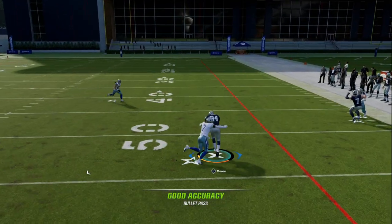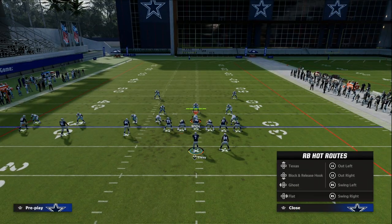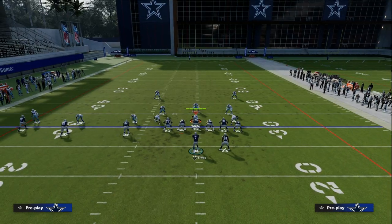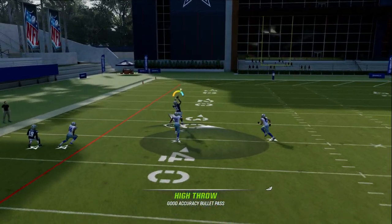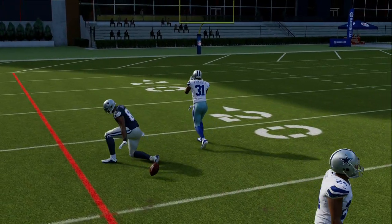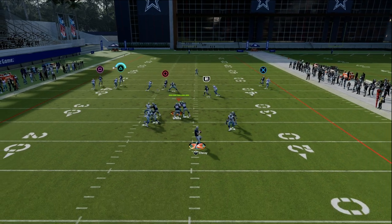You'll see the post route again cooking man. I do want to talk about one other big deal with man, specifically with man press. If they're running some press man on you, this streak is really good. You're just going to basically highball and freeform it up and outside. As soon as you see that streak kind of glitch — what happens is he kind of will glitch past Cromartie, run with them, and then just get instant separation.